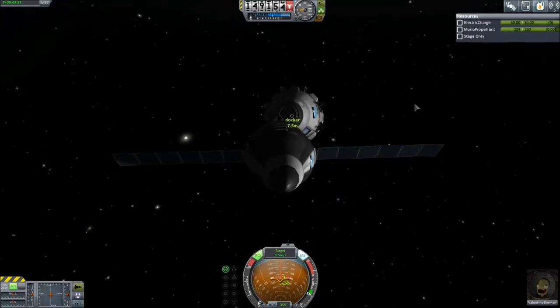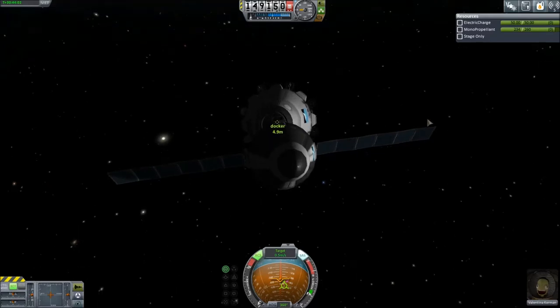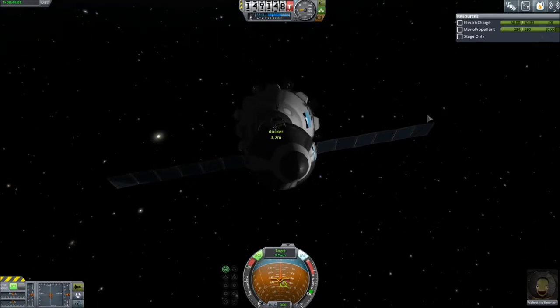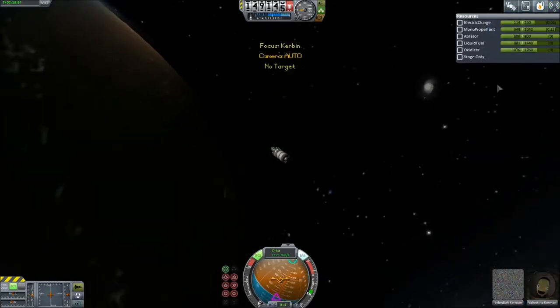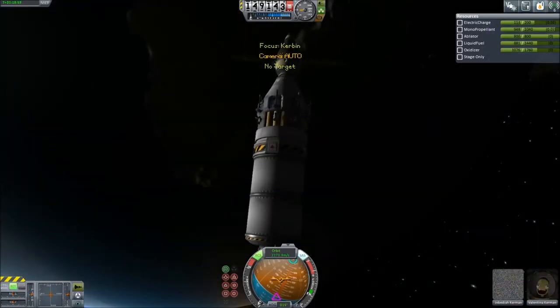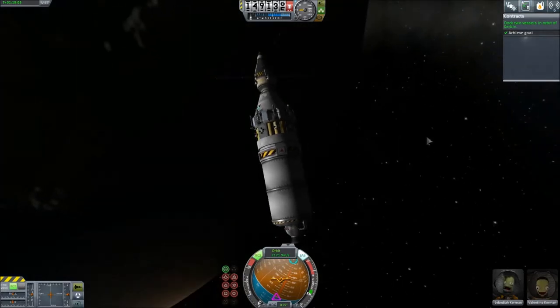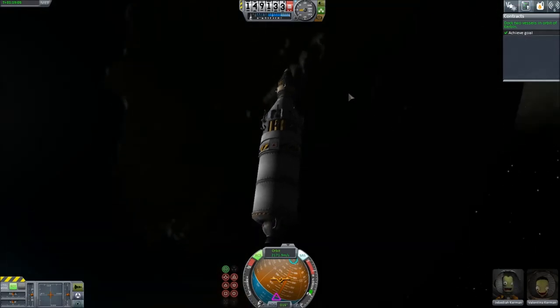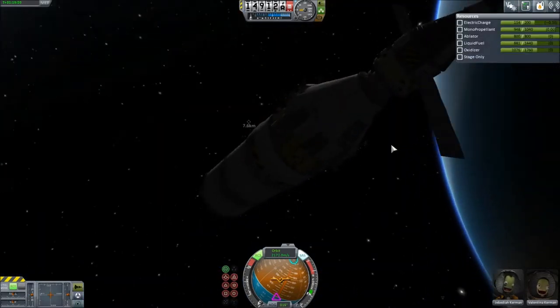Come on - this is it, this is the one. This has got to be the one. Turn the SAS off - let the magnets do it. Yes! We're in! Achieved goal - I have docked two crafts. I am so proud. The crowd goes wild!